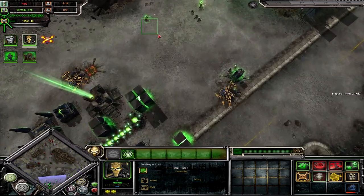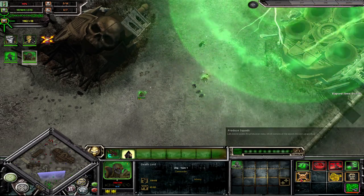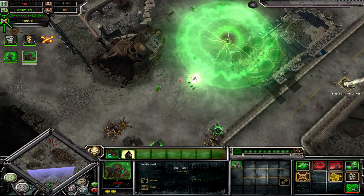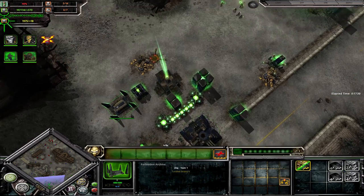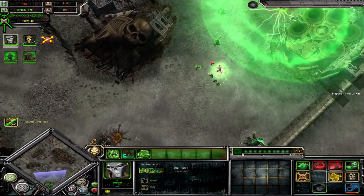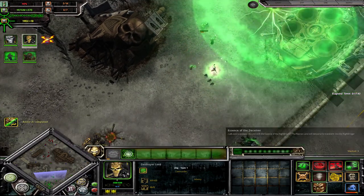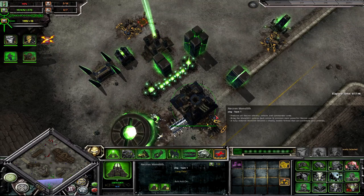Those are the three main heroes. There's also the Death Lord, who has some abilities of his own and can recruit a bunch of Death Touch Pariahs to his side. Last thing for heroes: if you get the research in the Forbidden Archive, the Necron Lord can turn into the Nightbringer and the Destroyer Lord can turn into the Deceiver, and they have their own stats and abilities.